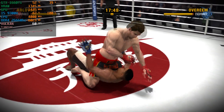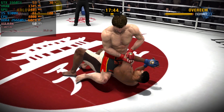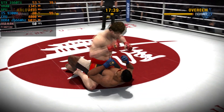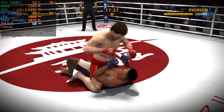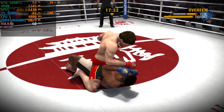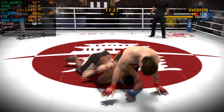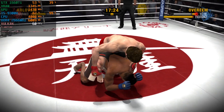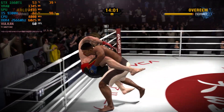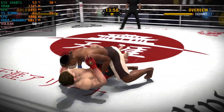He's moved into full mount — this is a very precarious position. He secures the back mount, and this is definitely not where you want to be if you're the man on the bottom. He's given up his back and this could be the beginning of the end. He showcases his fancy footwork by sliding, drops him to the canvas with a double leg takedown, and is able to transition into half guard.